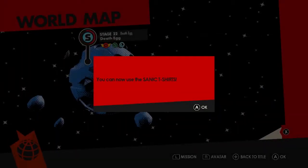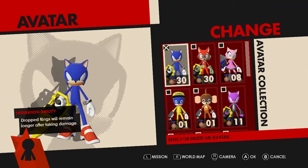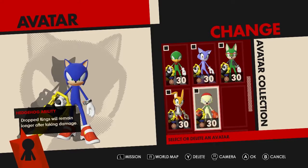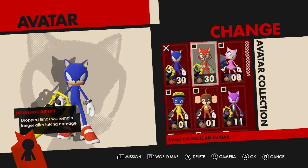Hey guys, what's up? This is New Gamer of New Gaming 101. Today, admittedly I was not expecting to make this video, but here we are. Apparently today they released the Sanic t-shirt DLC for us to download for free. You can literally get on the e-shop, Play Store, or whatever you want to call it on all the consoles and PC.